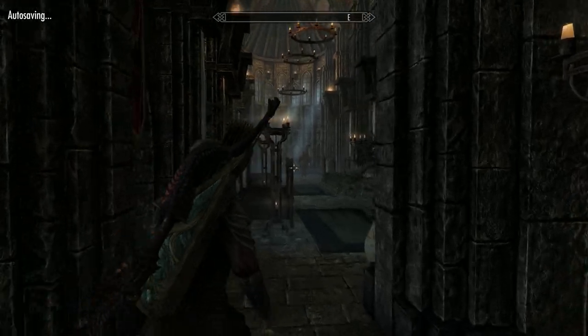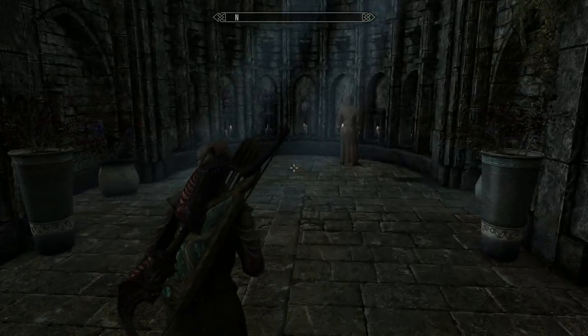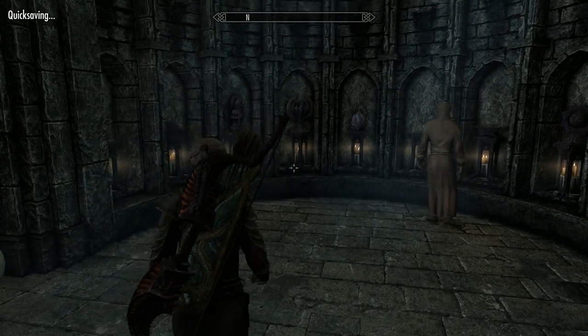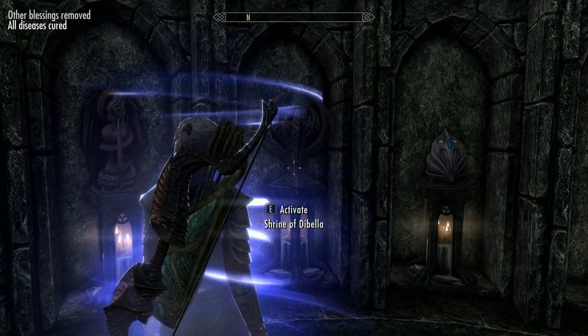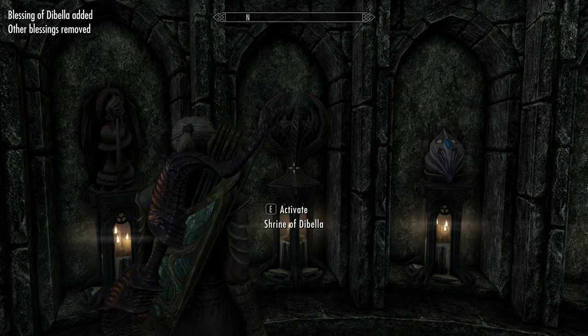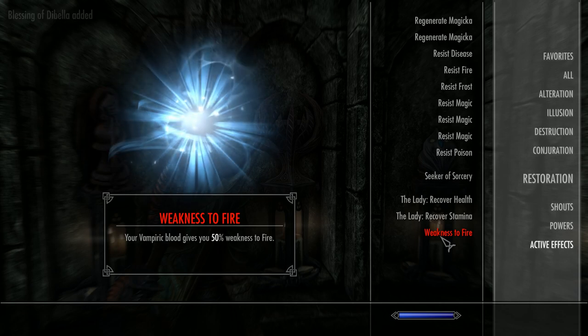The third and easiest option is to go to any shrine, activate it, and that will immediately clear your infection — all diseases cured, as you can see.